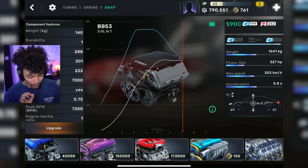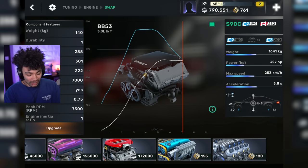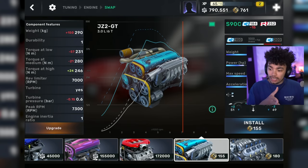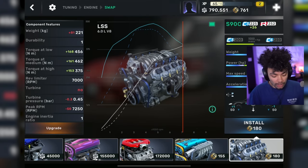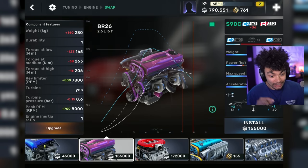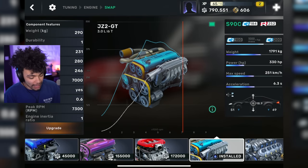What we can do to this Supra is upgrade the engine or swap it out completely — that sounds a hell of a lot more exciting. I'm going with the 2JZ. Well, actually it's the JZ2GT — my bad, completely wrong there — but technically it's less powerful. I don't care; a 2JZ in the A90 Supra is perfecto. We've also got a BR-26 and the RS-20 as options. But I'm going with the 2J — slap that in there. Installed and already beautiful.